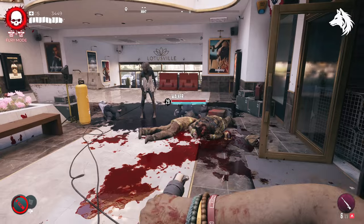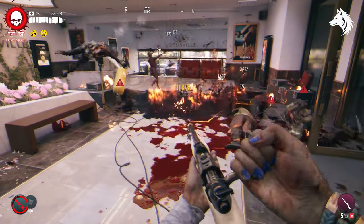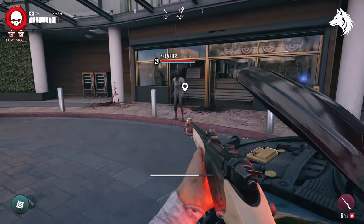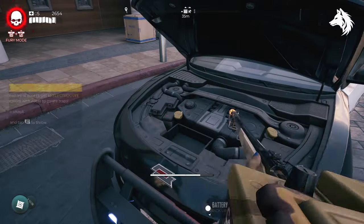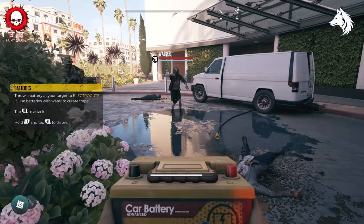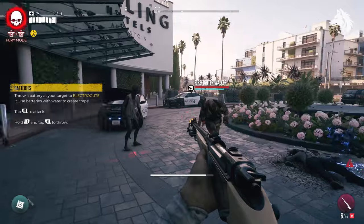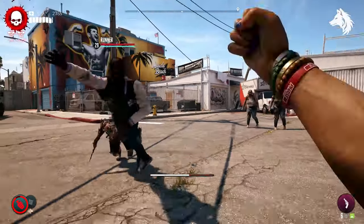As for throwables — or curveballs as they're called — I would have loved to see more explosives and artillery in the game to maximise carnage, but you can still blow things up with them. Those, along with cool environmental elements like fire, caustic, and electricity, allow you to kill zombies in a fun and varied way. Side missions were also enjoyable.